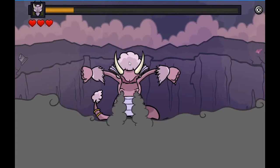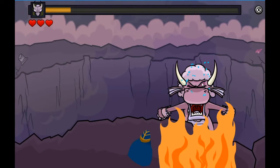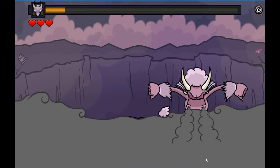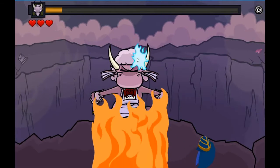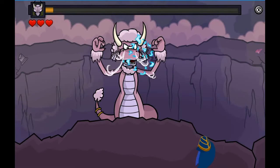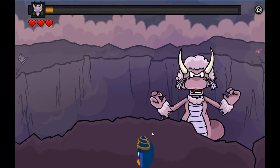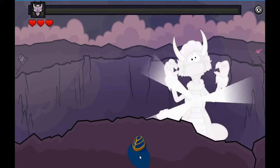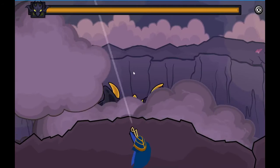Scorn doesn't have a life bar — I don't think you can die to Scorn, correct me if I'm wrong in the comments. Now we've defeated the dragon queen and here is Scorn. The plan is to hit the bubbles that come up from the bottom of the screen and you'll damage him.